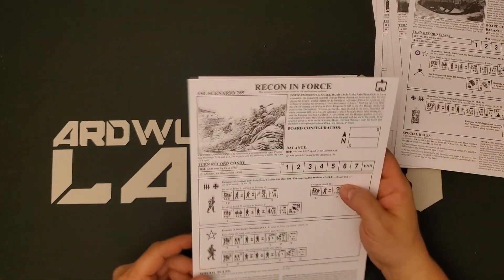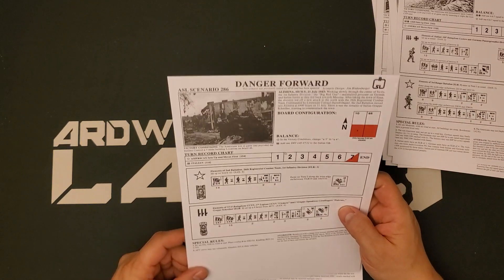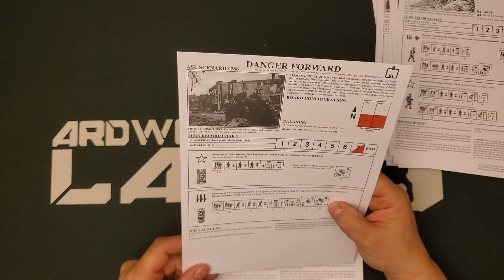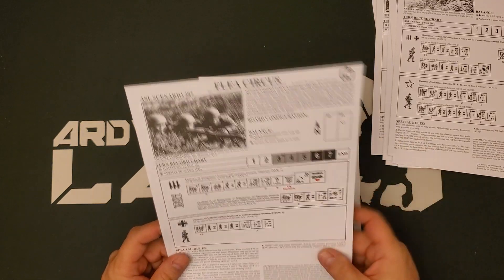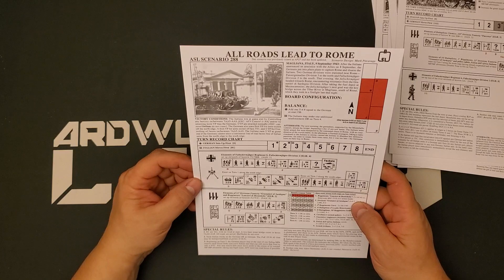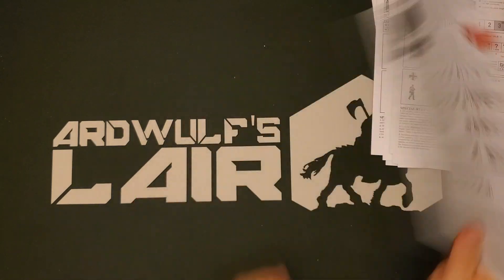On the back of that is Recon in Force, Porto Empedocles, Sicily, 16 July 1943 — that's going to be Americans. Danger Forward, Sicily — Americans versus Italians. Flea Circus, Mezzo Camino, Italy, 8 September 1943 — Italians versus Germans. There are more of these Italians-versus-Germans scenarios than I expected. All Roads Lead to Rome — there's quite a lot going on here, a neat little zigzag board configuration. That's intriguing. And The Hunters Become the Hunted.